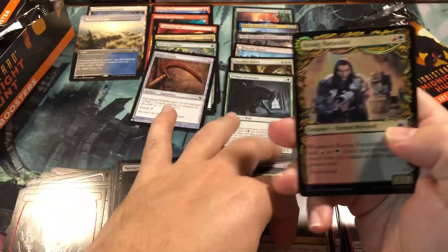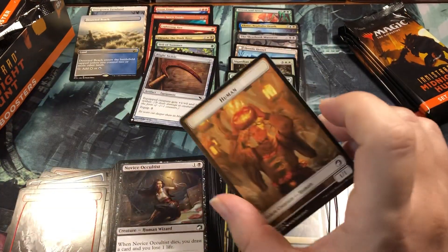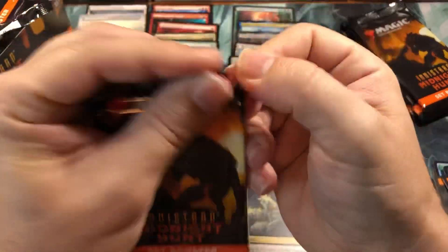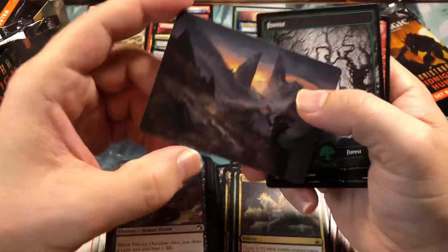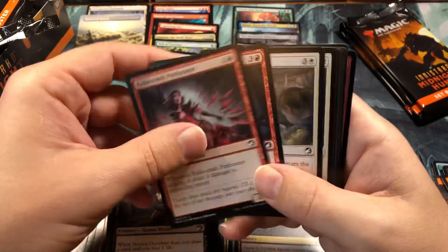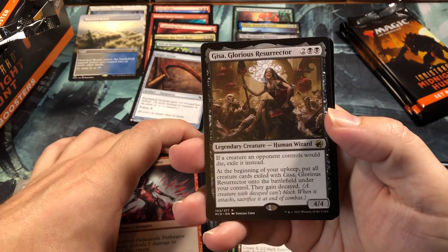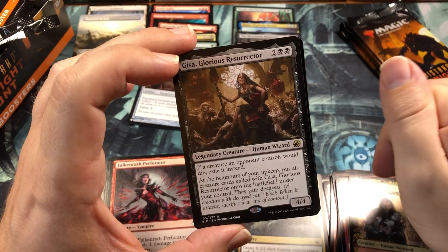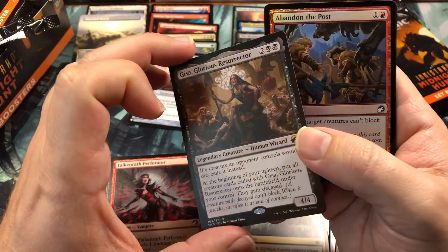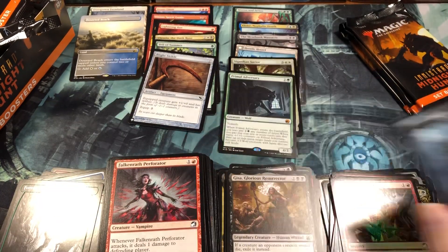Ghoulcaller's Harvest and a Kessler Naturalist with the showcase art - these showcases just look gorgeous. It could just be because the MH2 sketch showcases and the D&D showcases were just awful-looking cards that it makes these look better. But no, I think they actually look great. Oh - our third Gisa! Holy moly. So we got a foil showcase, a regular showcase, and a regular - three Gisas in one box! I think that card's going to go up. And a zombie with a mini game on the back.